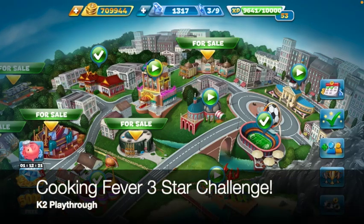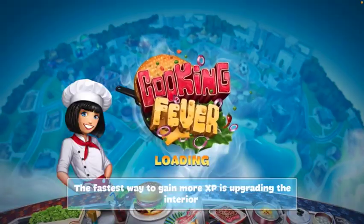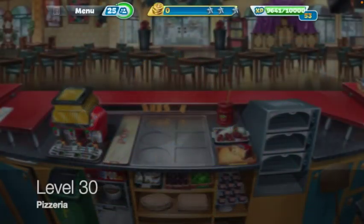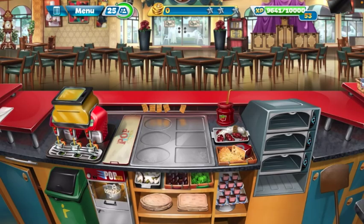Hey everybody, what is going on? It is k2playthrough here, coming at you with that Cooking Fever three star challenge. We're on the pizzeria, we are now up to level 30. No upgrades needed — we shouldn't have to upgrade anything else for the rest of this restaurant. I might upgrade the oven in the future, but we'll see if that ends up being necessary.